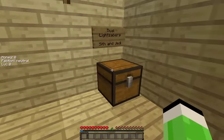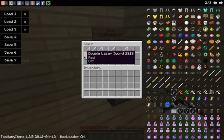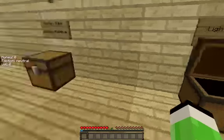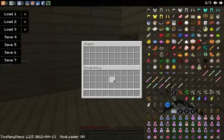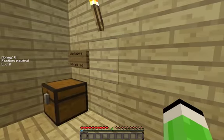Here we have dual lightsabers — we have off and then on. You originally get the off, not the on. And over here is the laser sword — it's both a lightsaber and a laser sword.